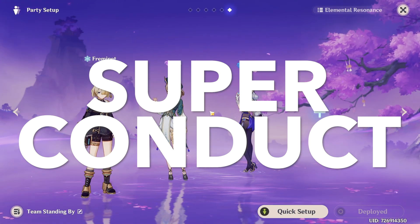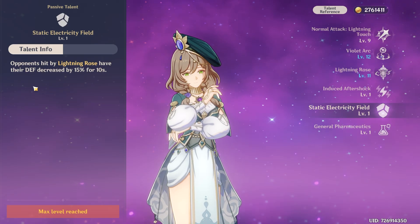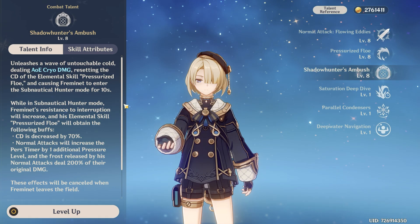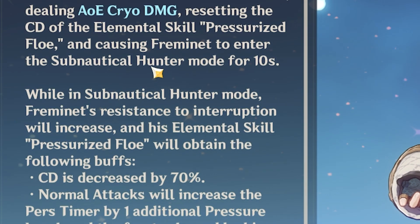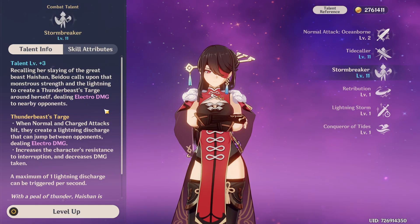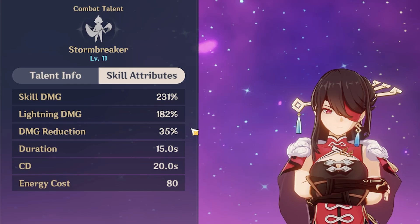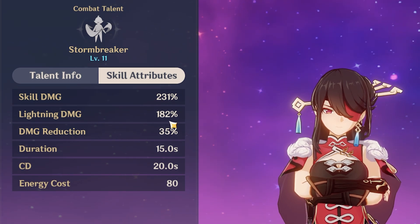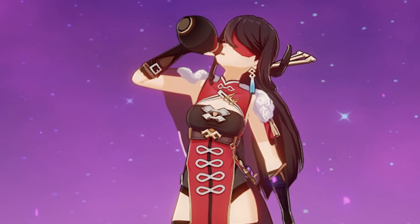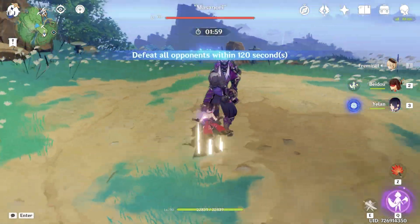Adding an Electro character. For physical DPS Fremenet we of course want to use Superconduct to reduce physical resistance by up to 40%. I first tried Layla because of her 15% defense decrease, and she worked perfectly fine, but I witnessed some problems with Fremenet. Even though his burst gives resistance to interruption, it wasn't enough. Because of that I switched Layla to Beidou. A lot of people forget that Beidou has a lot of defensive utility: she increases resistance to interruption with her burst, decreases damage taken by up to 35%, and has a shield. That's why I chose Beidou over Layla, even though Layla gave more damage. For the weapon she'll be using Favonius, and artifacts full Emblem set.